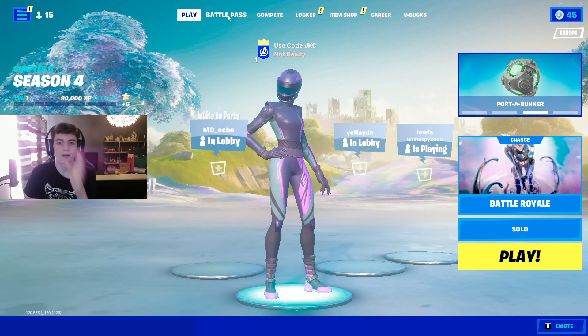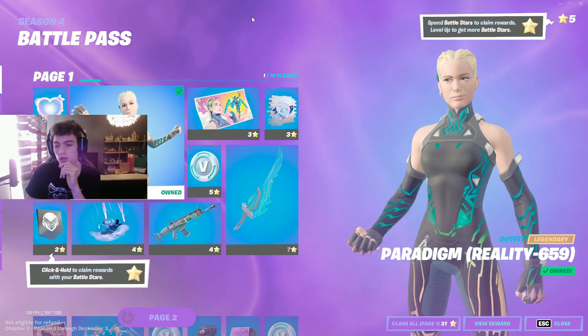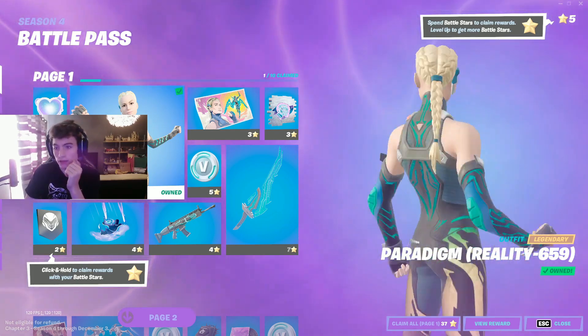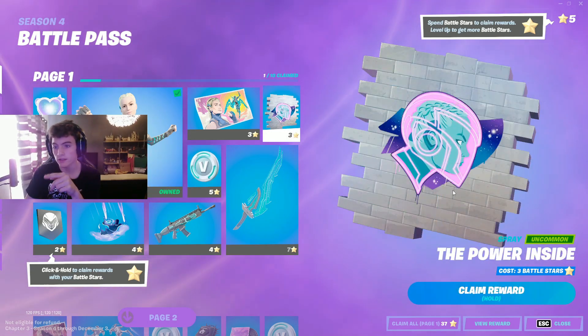We got the battle pass! Let's head on to the battle pass and have a look. First page straight away we've got the Paradigm at reality 659 — I think this is pretty clearly a sweat skin straight away, which is always wonderful. You got some V-Bucks here, which is kind of nice.